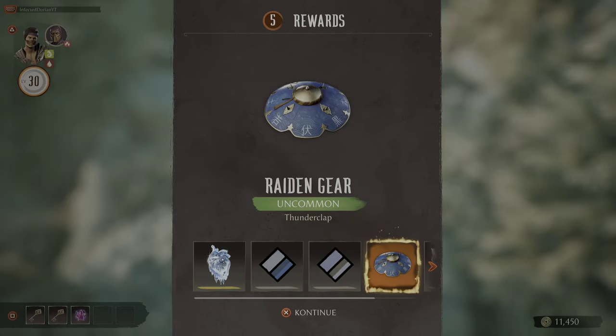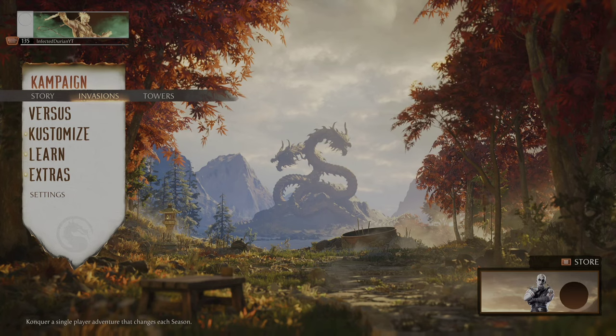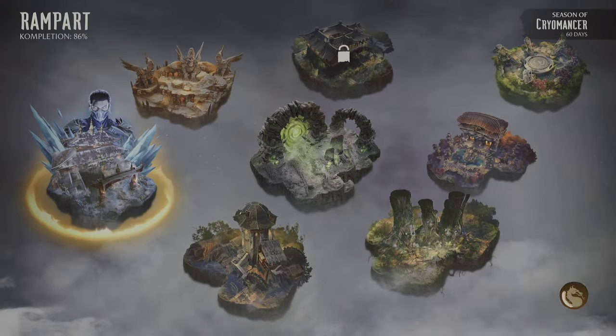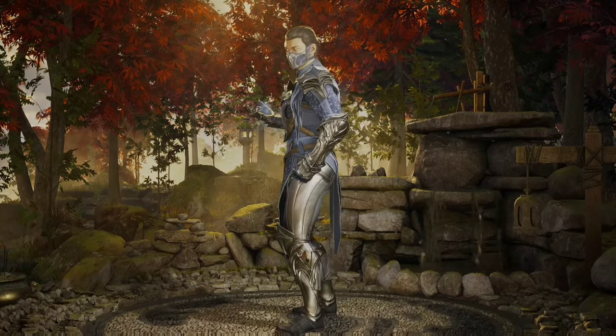It seems that right now there's currently a glitch going on in invasions mode, so this method probably won't last very long. But to unlock all of the invasions rewards, all you have to do is as soon as you log on, go to invasions mode and visit every Mesa. If the glitch is still working, you should get every single reward instantly, including that dank new Sub-Zero skin.